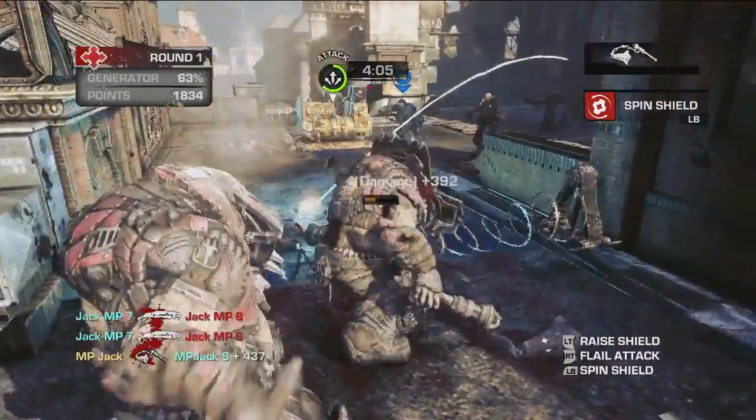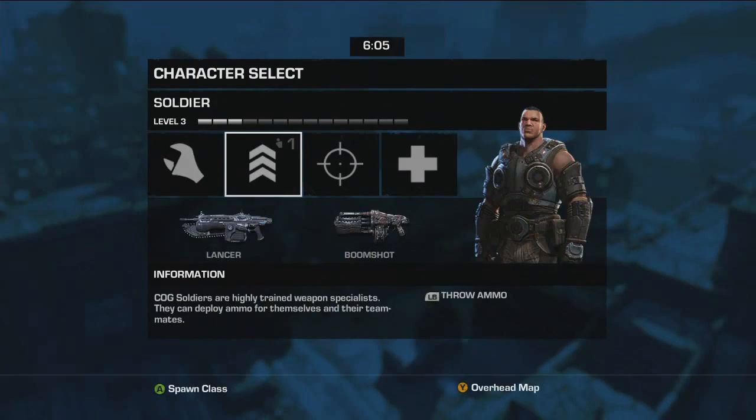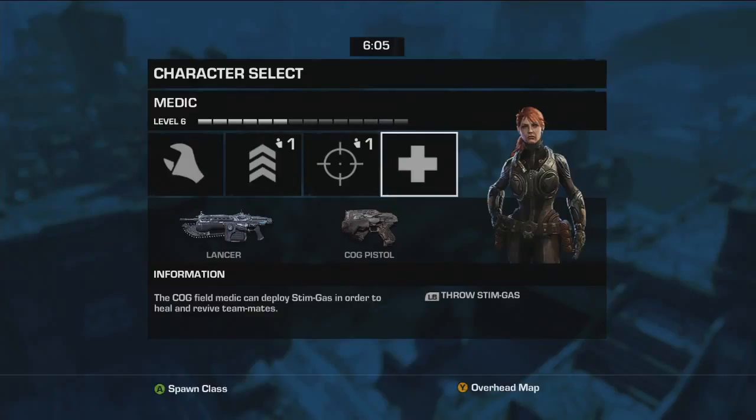Who can destroy the generator fastest? That's up to you. Whoever wins, wins. As a COG defender, you need to choose a class. Each class comes with a specific weapon loadout and a nifty unique ability.